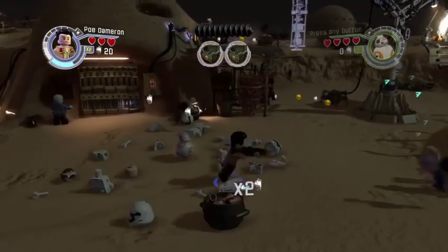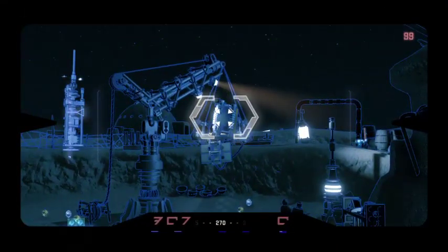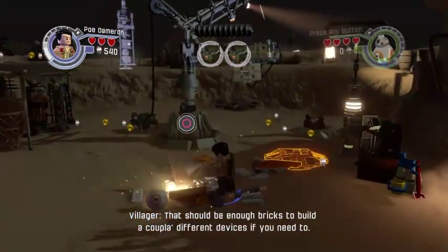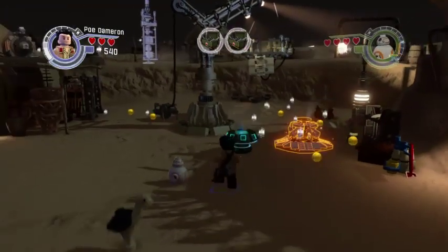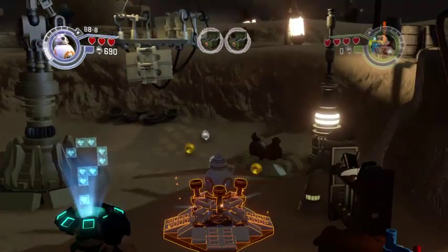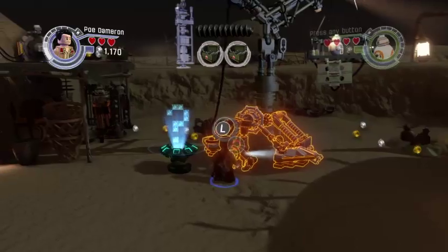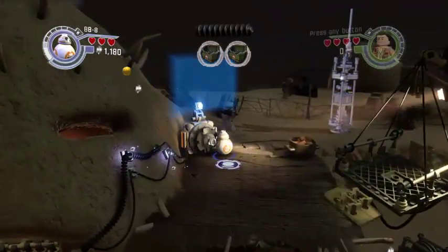Moving to my blaster. Now Poe Dameron can use this. Now let's pull this. Should I build it first? Should I do it this way? I'm going to launch BB-8 up. Rotate this, up he goes. Build this and spin. Okay, BB-8, you're up. Oh no, Stormtroopers!